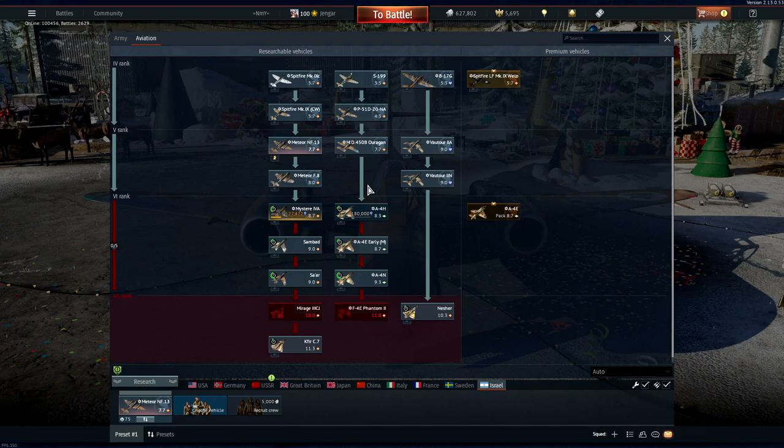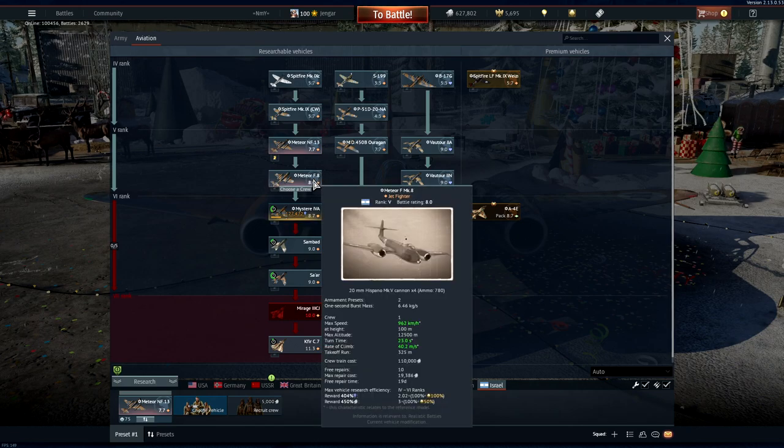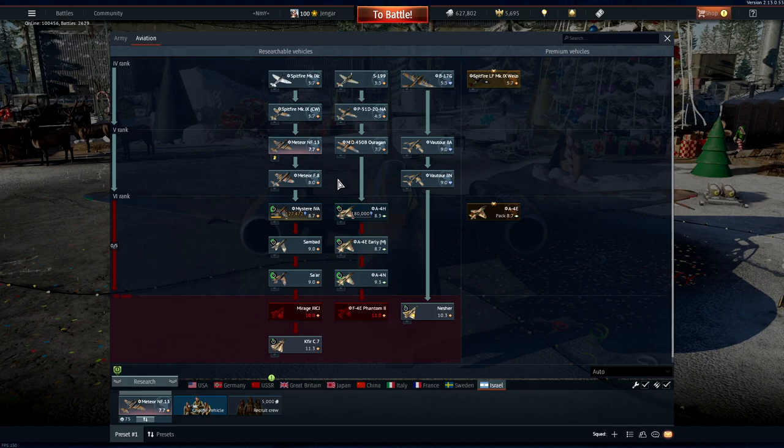For talismans, I'd say only the Meteor F8 is worth it. If you don't fly air RB at all you might consider the Ouragan, or just leave it — it's not a big line, you'll go through it reasonably fast. There are no premium planes in this rank, so you're down to talismans or just flying the regular planes without any improvements.